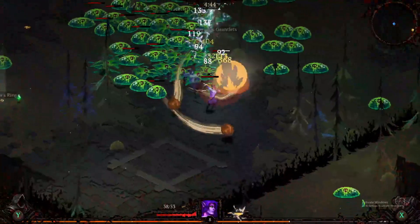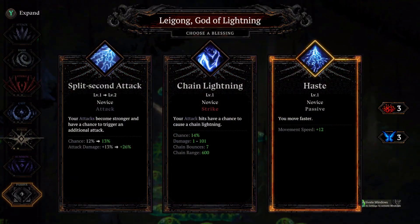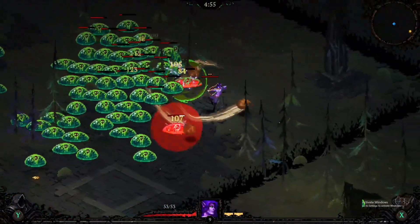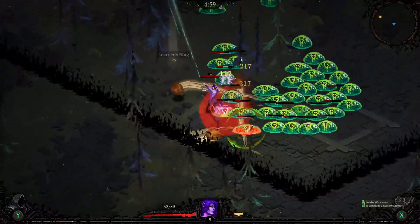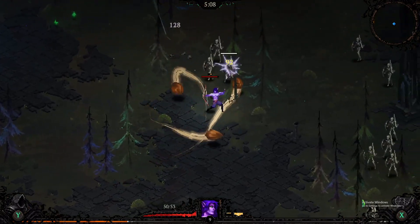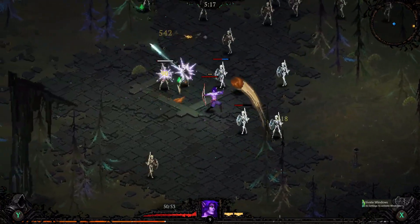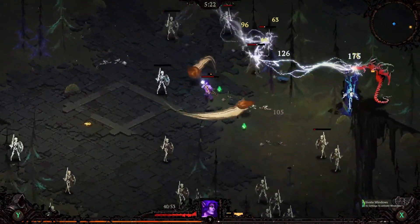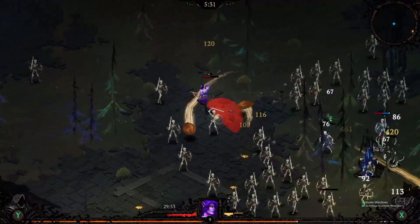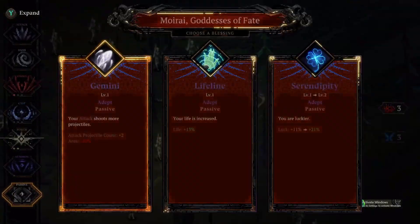I only had one dash there, not two. A bit of a get-out-of-jail moment with the double dash. We'll get all the stuff that's dropped later — no need to pick it up just yet. Chain lightning or split-second attack — I think we'll go chain lightning. Grab that and grab that. The lightning bolt did well there — look at that! Like I said, the game is like Hades, obviously not as good graphically but games like this don't bother me — I'm an eighties child.